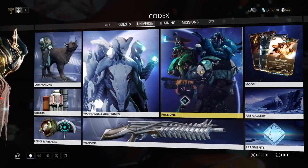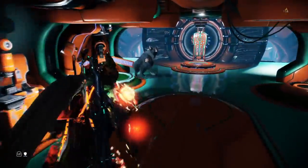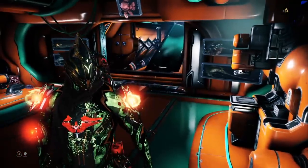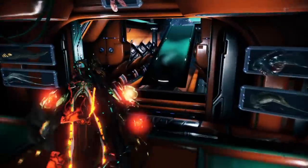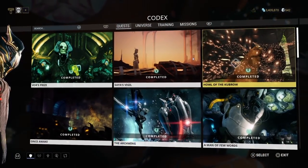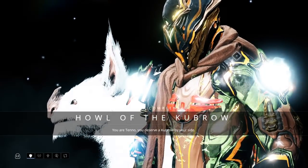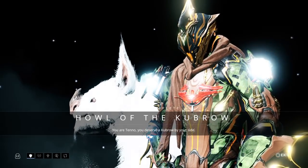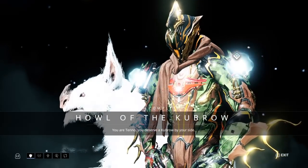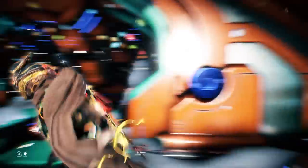So those are the breeds. The very first thing you should do if you're interested in breeding is complete the quest called Howl of the Kubrow — knock it out. This quest gets you started and shows you the basic ropes behind breeding and using your incubator. It will also provide you with a kubrow collar, so get this done first and foremost.